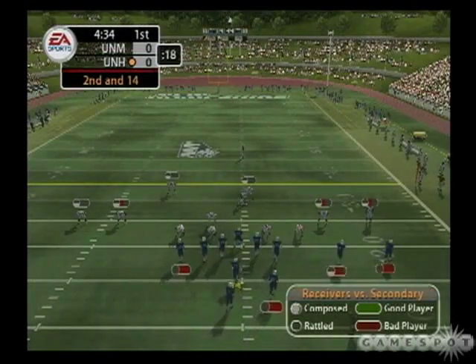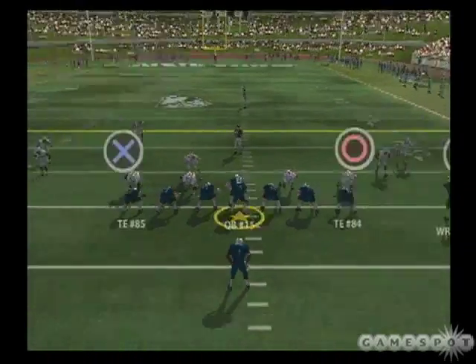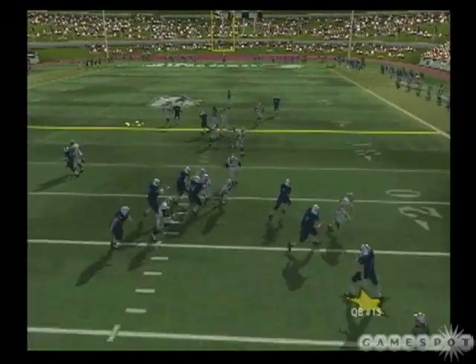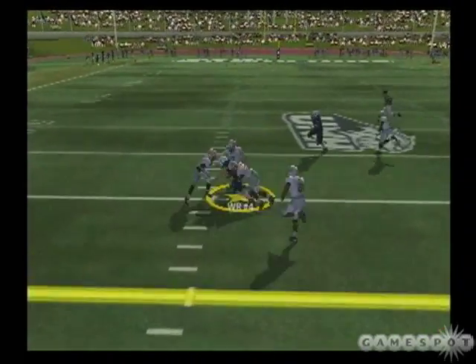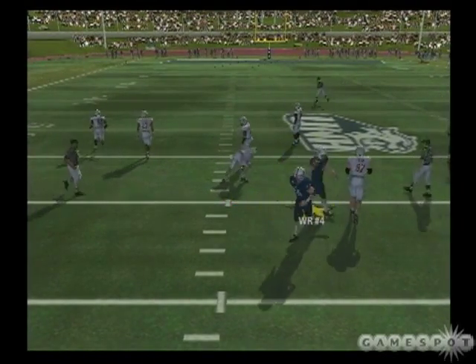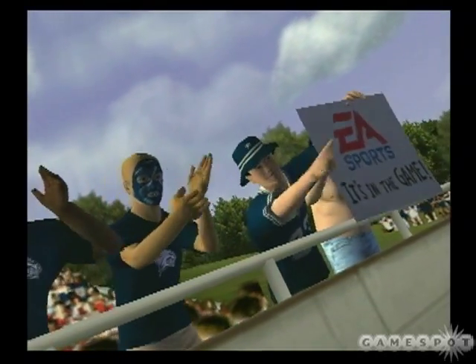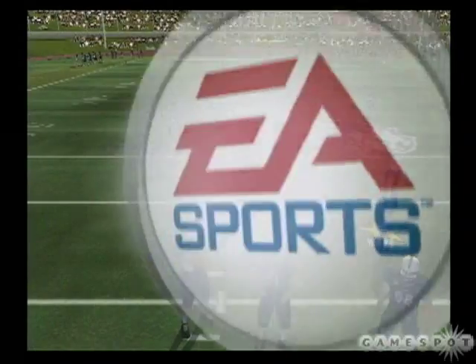Second down, 14 coming up here. Ball on their own 21. They come out with a big set. Drops back and pass — looking over the middle. Got it to his receiver, and they get the first down on that completion. That was a very nice first down conversion. The key to that play was the fact that the quarterback had plenty of time to look downfield.